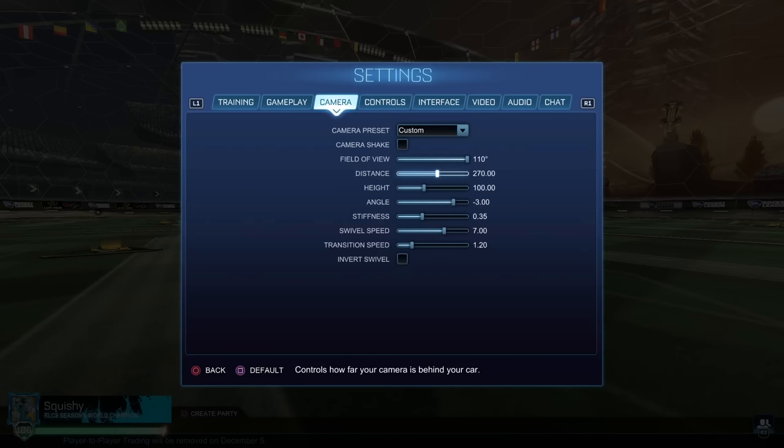270 is the most common distance right now. The range is still between 250 to 280, but you see more people using 270 and below than 280. 280 is very rare now, so try to stay 270 and below within that 250 to 270 range. The game feels drastically different the lower distance you go — it makes you focus more on your car and the touches you're making. I would say 110 FOV with 270 distance is probably the most common combination in the pro scene right now.